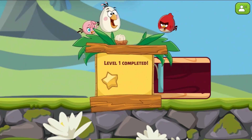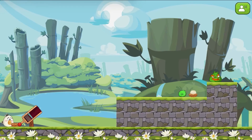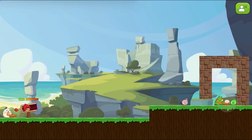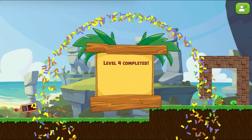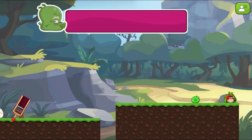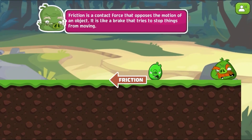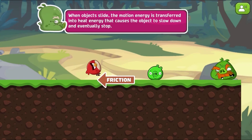Are you ready for this? Use the mouse to launch the Angry Birds and solve each level's puzzle by landing as close to the eggs as possible, using your knowledge of science to learn more about forces. Change your direction and adjust your force to launch the Angry Birds to collect all the eggs. Complete all the levels to win the game. Use your knowledge of science to complete this fun and educational game. Have fun and enjoy playing!